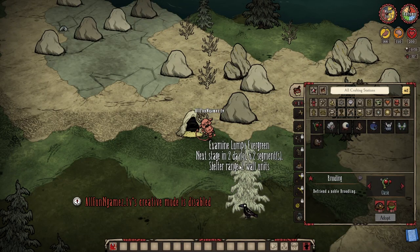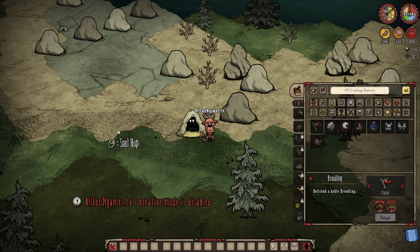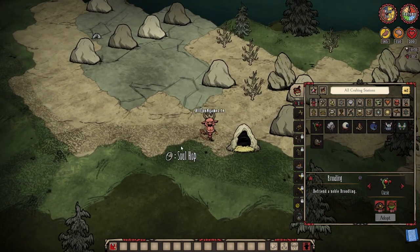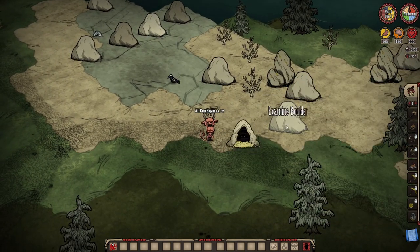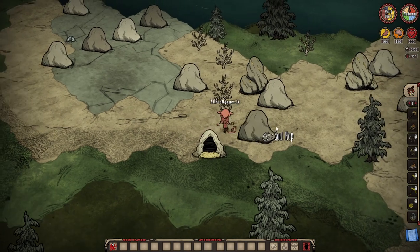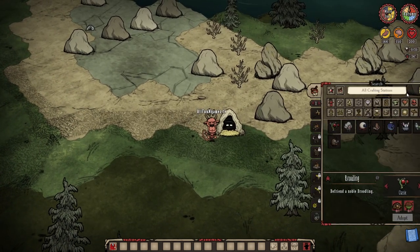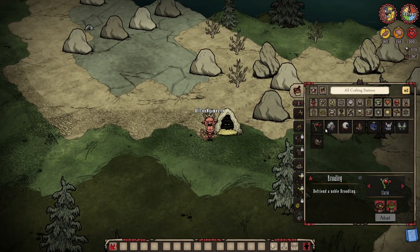Welcome back everybody. My name is AllFunAndGames. I stream every day on Twitch TV and I also make fun little videos here on YouTube. Have you ever been walking around biomes and all of a sudden you come across a little tiny thing called a rock den? It looks like a boulder but has two little eyes in it and lets you make a little menu pop up that indicates you can go ahead and make yourself a little friend. Let's talk about what that is.